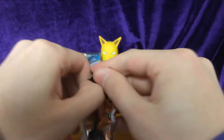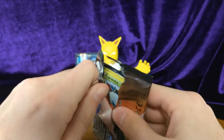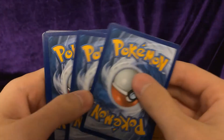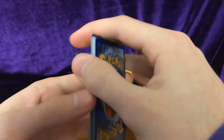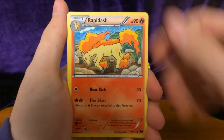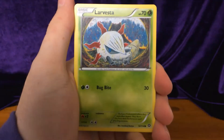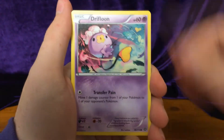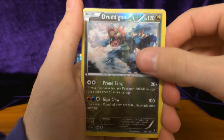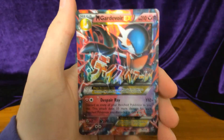Second Steam Siege pack. One, two, three. This time we got Ninja Boy, Rapidash, Persian, Wormadam, Drifblim, Ponyta, Seedot, Klang. Reverse: Starmie. And our rare is a Mega Gardevoir EX — nice, nice!